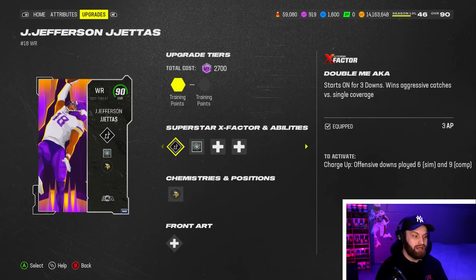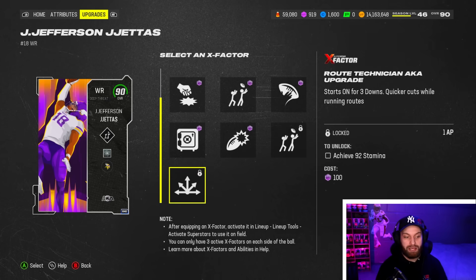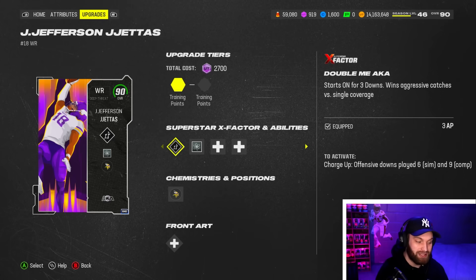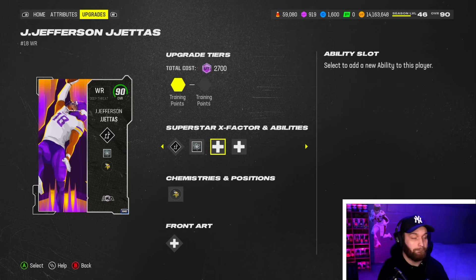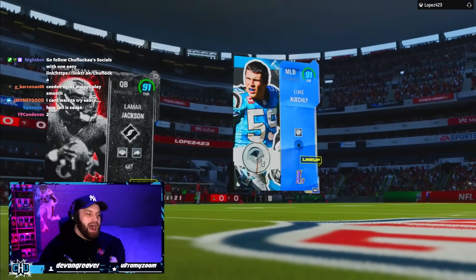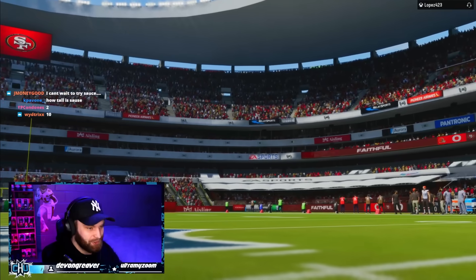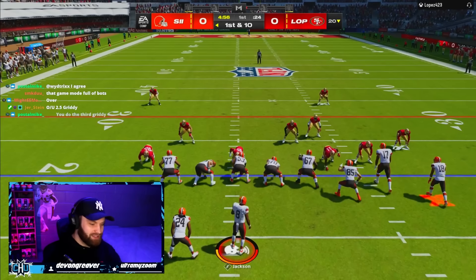If you upgrade him and put in his 85 version — if you didn't quick-sell it — or you can use 2,700 training to get one AP route tech, which is kind of like an X-factor that goes on and off. We rocked Double Me in this one with just an energizer. I feel like I'm saying this every other gameplay, but this is one of the best ones I've recorded this year. We're aiming for a minimum of two gritties in this video — if I don't get two, it'll be a fraudulent gameplay. We're playing cover two man.